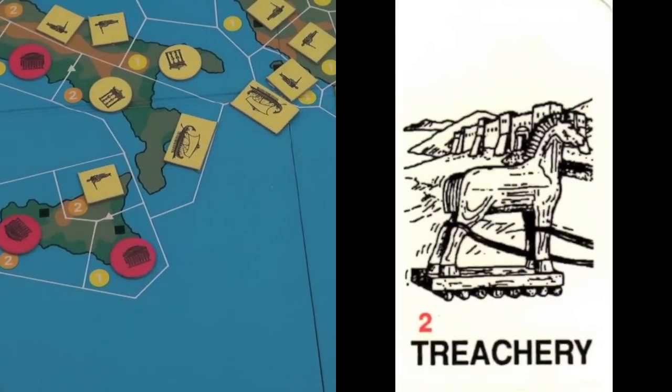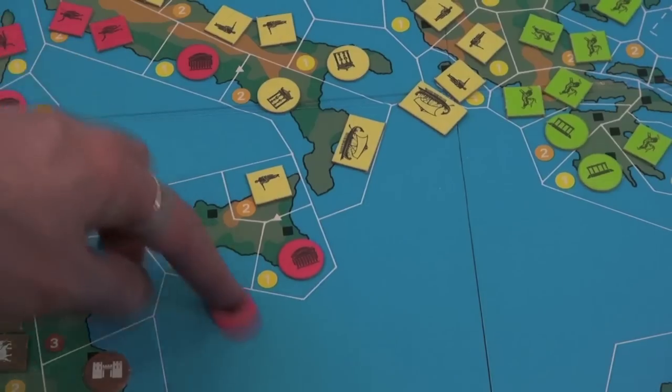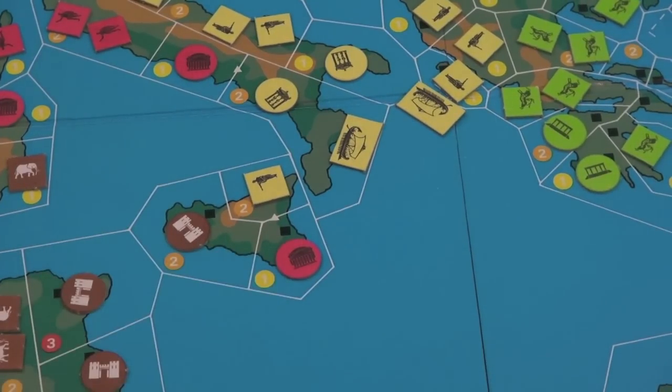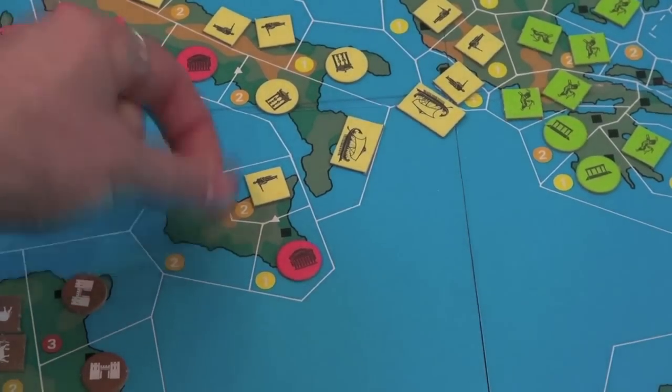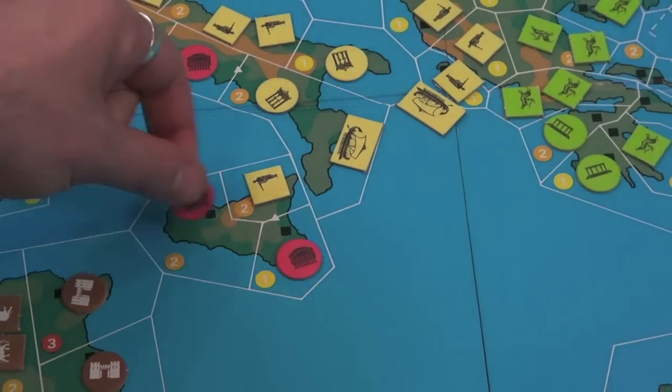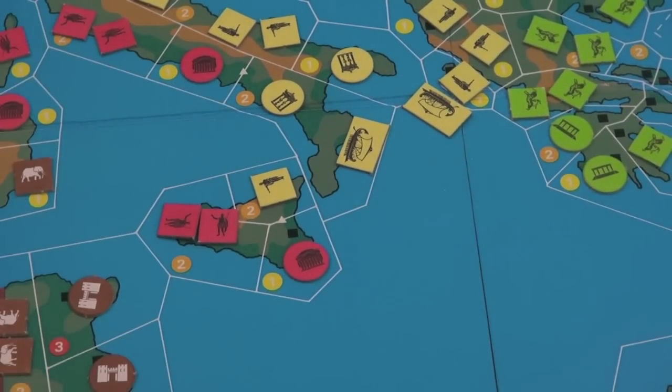The level two tradable calamity is Treachery. The primary victim loses one city, and it is replaced by a city of the player who traded them that card. So if Italy is the primary victim and Africa traded the card, Africa gets to decide which city to take over, removes the Italian city, and replaces it with one of their own. If Africa already has all nine cities on the board, they just remove and eliminate Italy's city. If Italy drew the card from the commodity deck (not traded), they choose a city and it is only reduced. No civilization advancement card reduces the effect of Treachery.